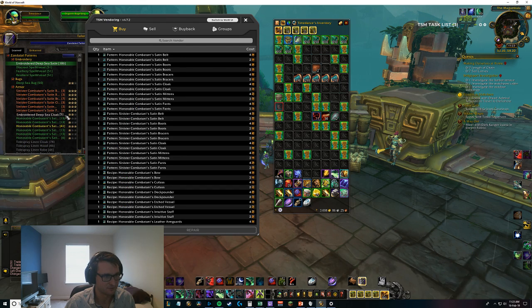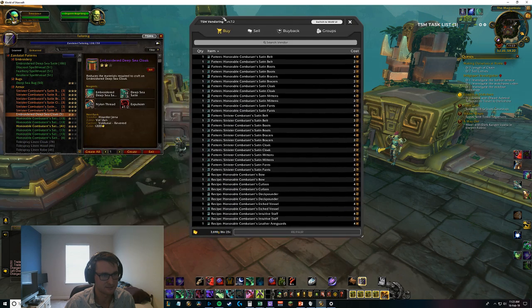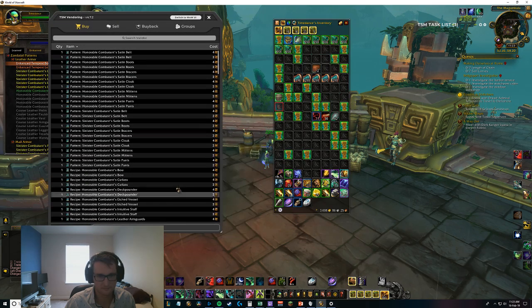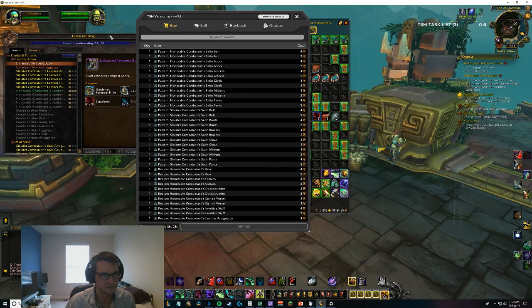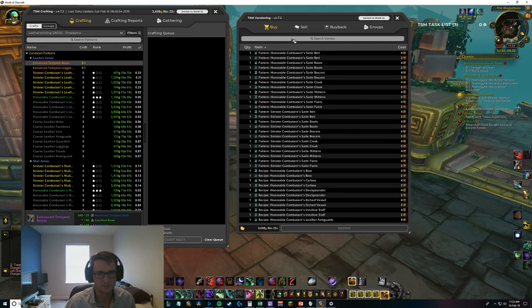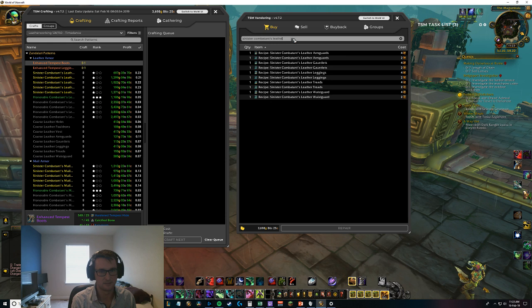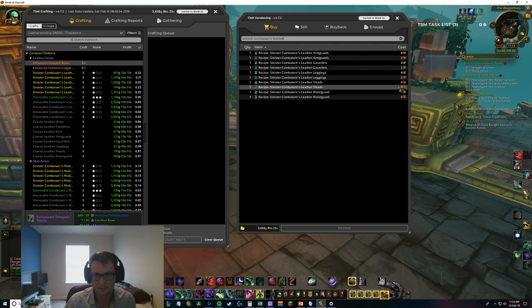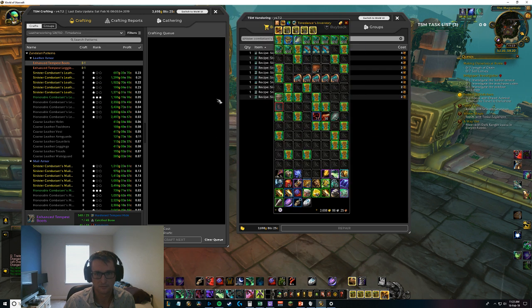What's this embroidered deep sea cloak? The rank three comes from Voldunai revered, okay. This character uses leather so we'll start with leather - sinister leather, all the rank twos. There's only three.